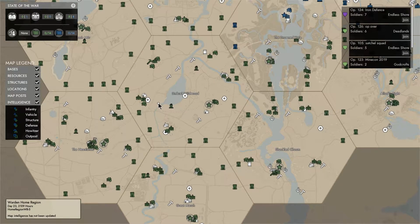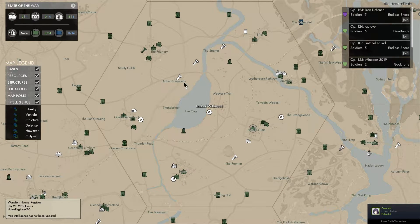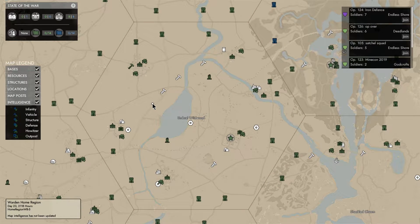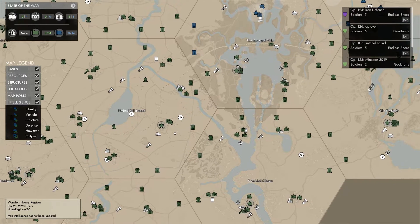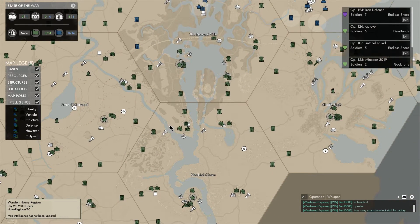One thing people don't think about is keeping resources well defended. I see people scatter defenses down the roads but leave the resource nodes completely wide open. You want to drop a FOB on each node, keep a crane there with a CV, stock the FOB with a few shirts, basic rifles, and ammunition, and throw some B-mats in to build defenses around it so that when partisans come running around trying to wreck the scene, they're going to run into defenses.